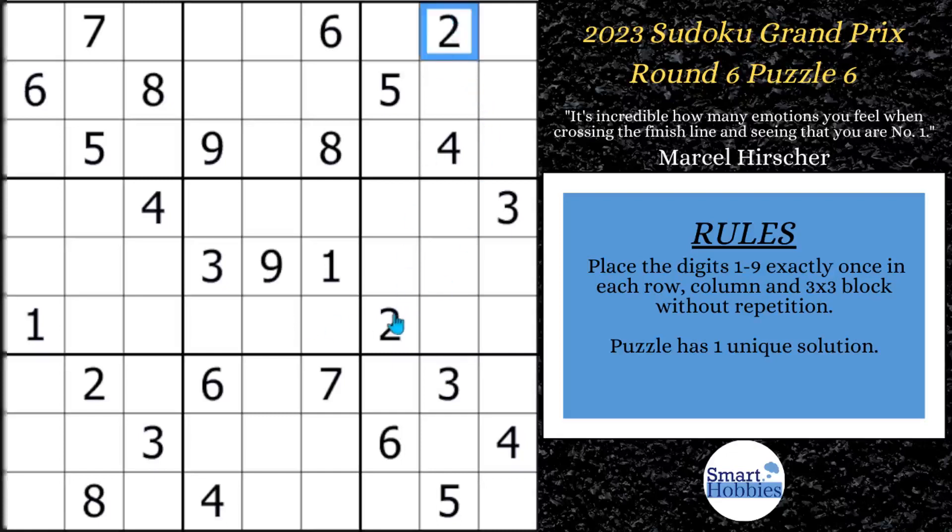Let's focus on these 2s. I've got 2s there and a 2 right there. The only place left for a 2 in Block 9 is right here. Now let's move on to the 3s. You might see that you've got a 3 here in Row 4, a 3 in Row 5, and this 3 in Column 3, so you can solve for a 3 right there.